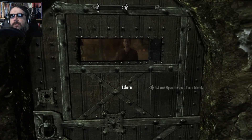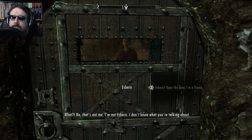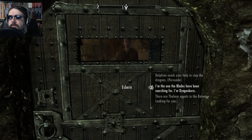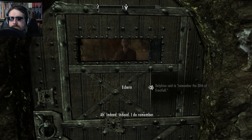Let's open the door. Go away! Esbern, open the door. I'm a friend. No, that's not me. I'm not Esbern. I don't know what you're talking about. Dude, your name tag says Esbern. It's okay. Delphine sent me. Delphine? How do you... so you finally found her? And she lived... And here I am, caught like a raft in a trap. Just get to the password. Delphine said to remember the 30th of Frostfall. He is possible to persuade, but you have to have a really high speech, plus all the buffs.